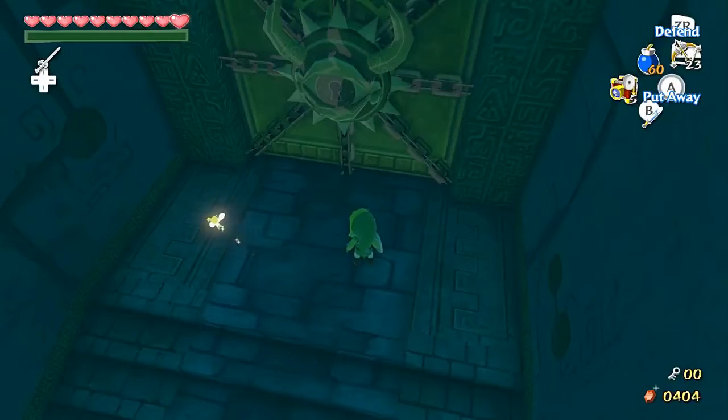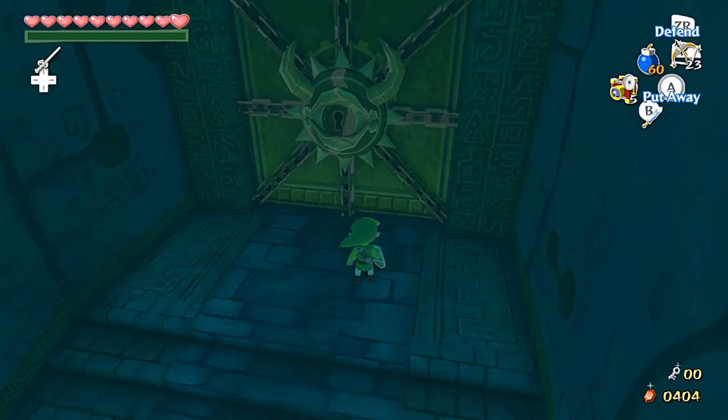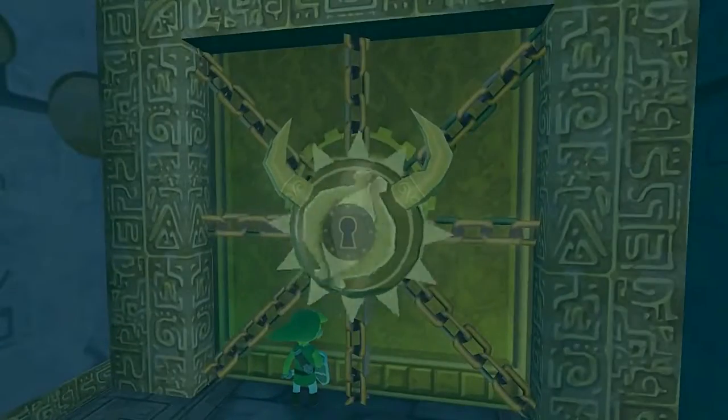What's up guys, my name is Elian and welcome back to Let's Play The Legend of Zelda: The Wind Waker HD. In the last episode we completed the Tower of the Gods, and in this episode we're gonna fight Gohdan, the boss of the Tower of the Gods. Yeah, let's go straight in.